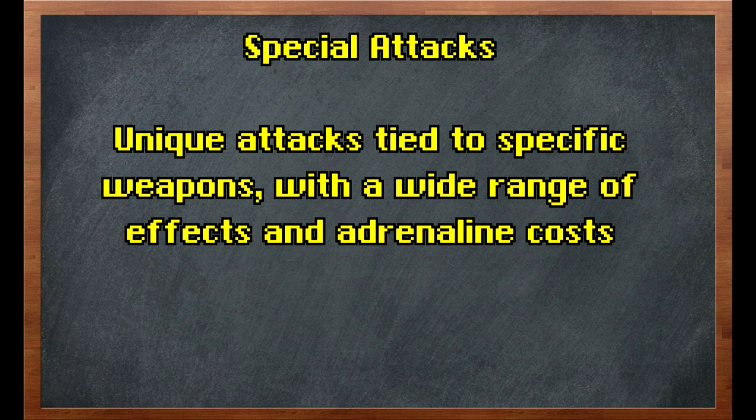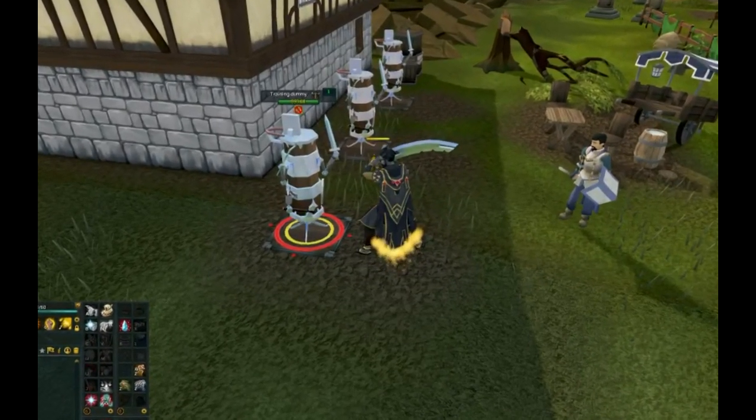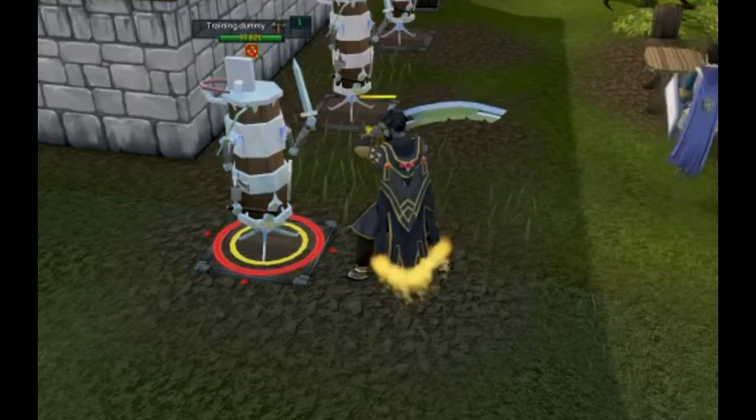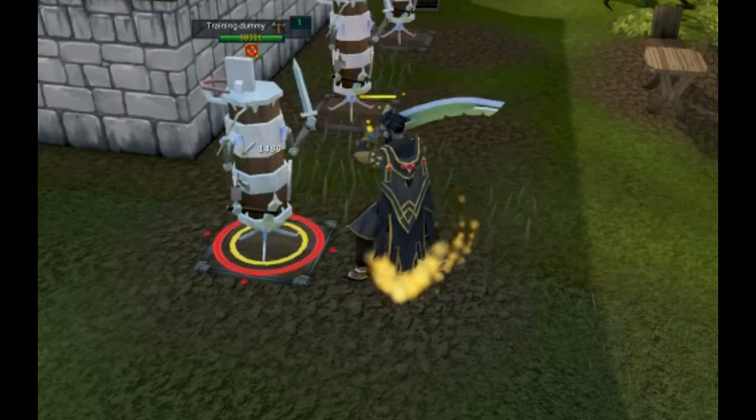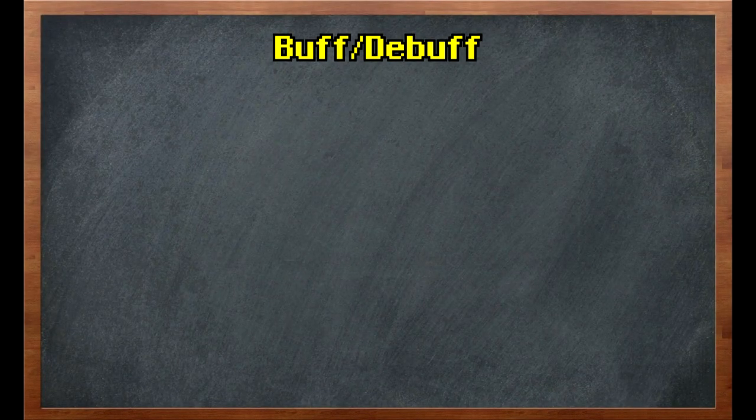Another type of ability you'll hear about frequently are special attacks — these are unique attacks tied to specific weapons with a very wide range of effects and adrenaline costs. Most special attacks also get a base hit chance bonus similar to the bonus for ultimate abilities, though this doesn't seem universal and the amount varies per special attack. Special attacks are usually pretty underwhelming but occasionally carry passive effects that can be very helpful, like the Guthix Staff which has an affinity debuff. Finally, auto attacks occur automatically anytime you're not using offensive abilities; on their own they deal relatively weak damage but can supplement a normal ability rotation. Any ability that doesn't directly attack the enemy is used to impart some sort of a buff or debuff to either you or your opponent.